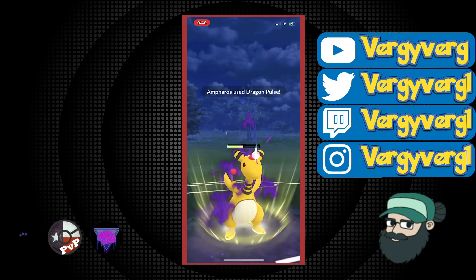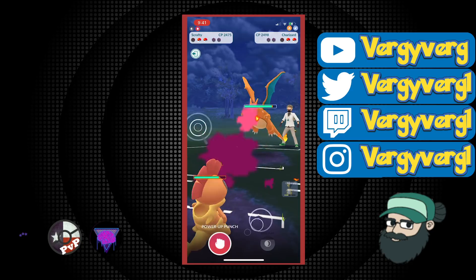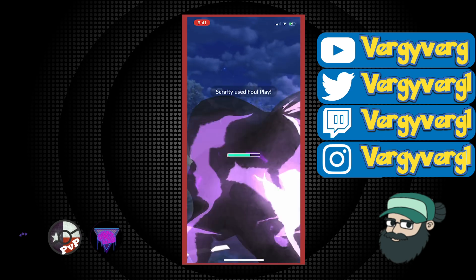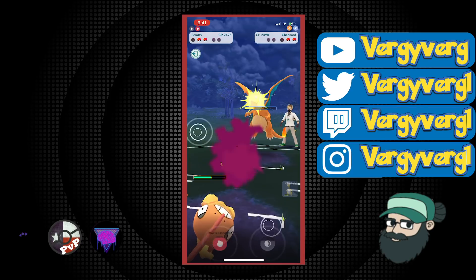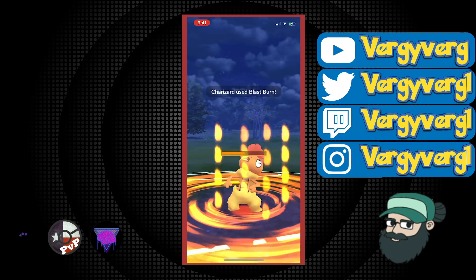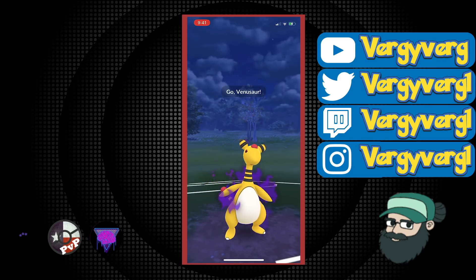What I decided to do against Venusaur is Dragon Pulse then swap, or get energy and then swap, so that you can get a second Dragon Pulse later if you end up in a bad matchup. Charizard is pretty good against Scrafty here, and we can come in with Ampharos after this matchup is done. Scrafty's obviously going to lose if they throw Blast Burn and we don't have a shield, so there's no reason for them not to. Then we come in with Ampharos, farm down, and throw another Dragon Pulse — two Dragon Pulses will KO the Venusaur.